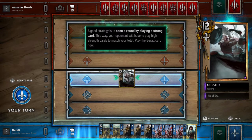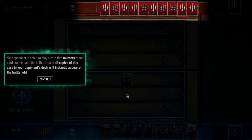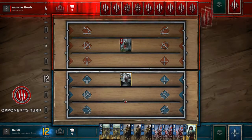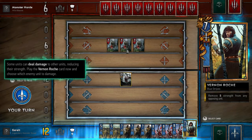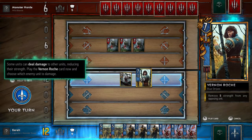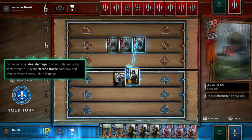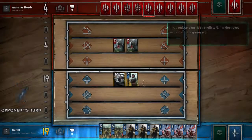Playing Geralt first. My opponent is about to play a card with Muster - this means all copies of that card in your opponent's deck will instantly appear on the battlefield. Muster was also in Witcher 3's version of Gwent. Some units can deal damage to other units, reducing their strength - that seems to be a new ability not in the Witcher 3 game. Playing Vernon Roche to remove five strength from an enemy unit.